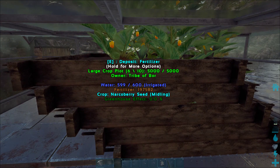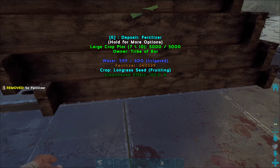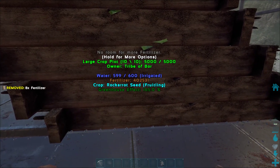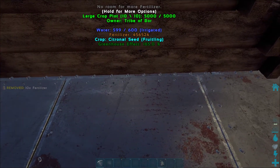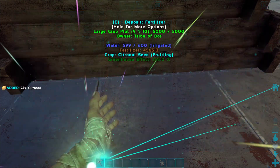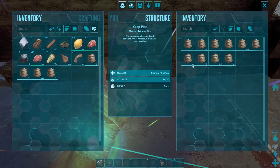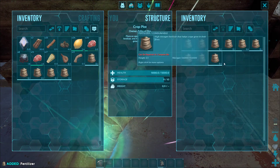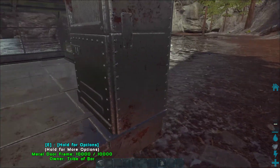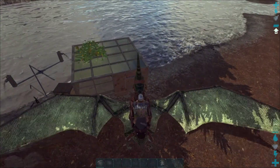They're at middling now. Everything is full of fertilizer. It's already grown — nice. I'll put in some more fertilizer. I wonder if you still get citronals even though you put this in — but this has a 165% greenhouse effect. I just didn't want to waste any more crystal.